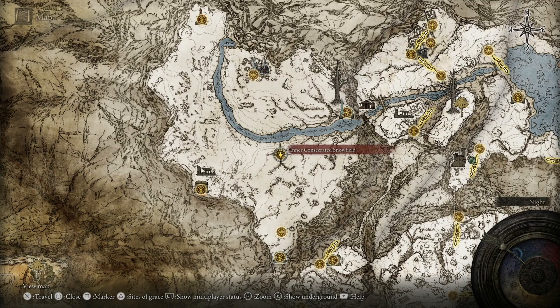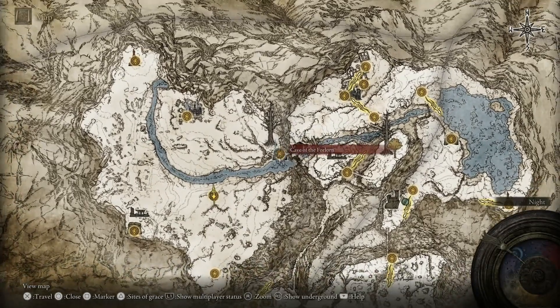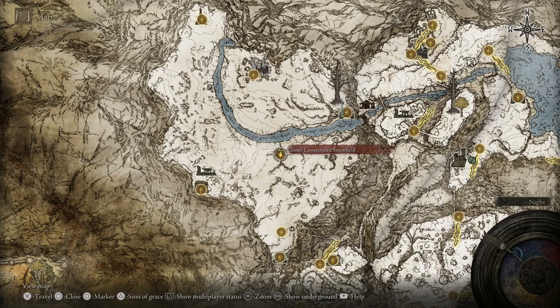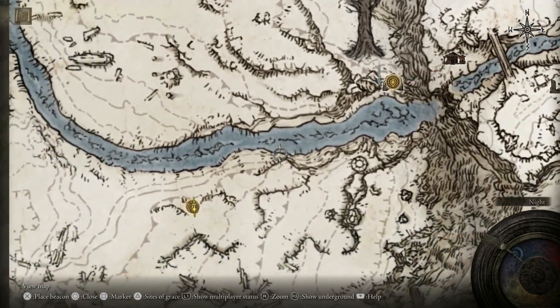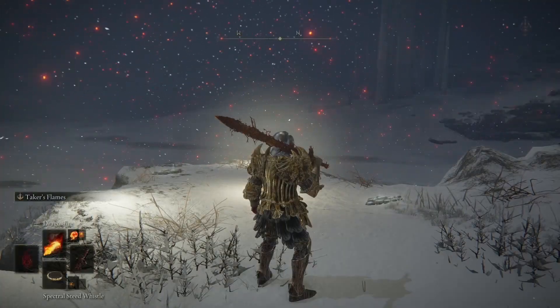It's from the Inner Consecrated Snowfield. Of course there are other areas you can travel through and gather. So let's say we spawn here at the Inner Consecrated Snowfield — I'm going to show you how you can gather from here.